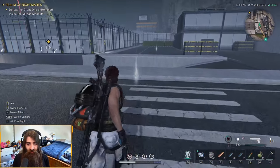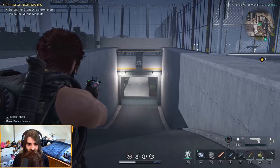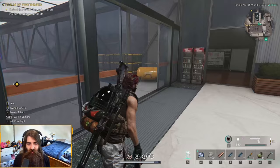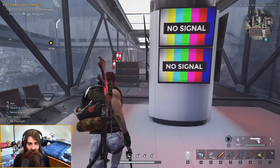You get to here by essentially walking through the building where we had the first elite and then up this overpass. Where we killed the first elite, you're going to want to just keep going under here, then go through here.